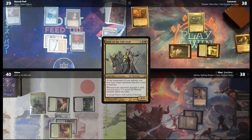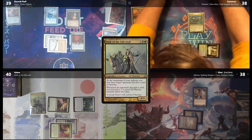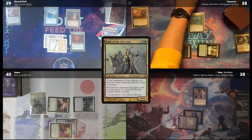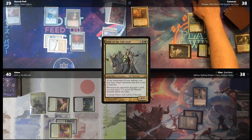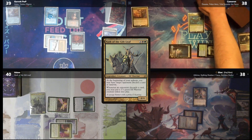Uh oh. Garrett, any effects? Just putting him out there. I have no effects. Hold up — I gotta do a quick search for Nath. At the beginning of my upkeep, I can make one of you discard at random, and whenever any opponent discards a card, I can make a 1/1 green elf warrior token. Hey, real quick Cameron — if you hover over the name Nath of the Guiltleaf on SpellTable, it'll show you the card. Oh nice, didn't even know that.